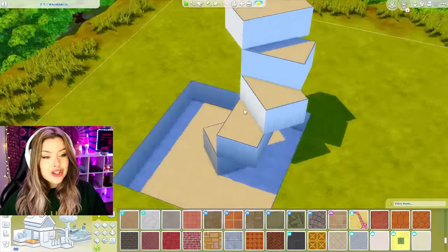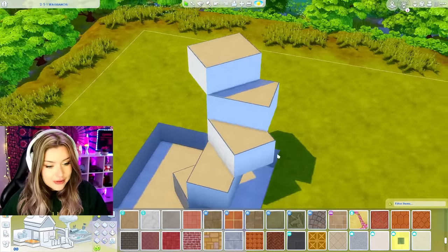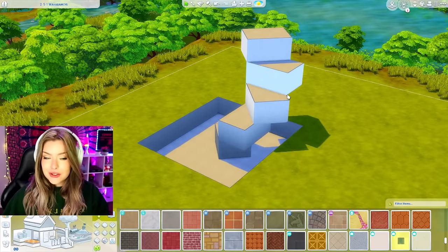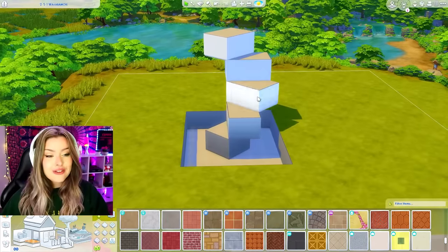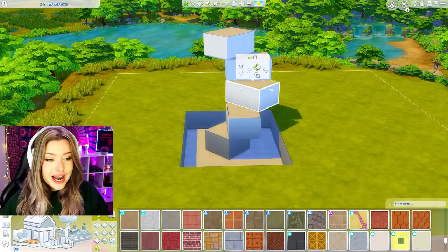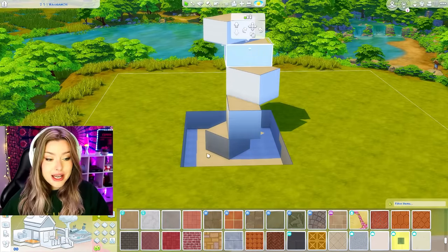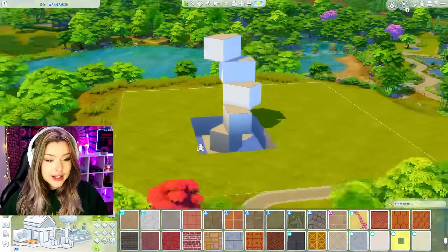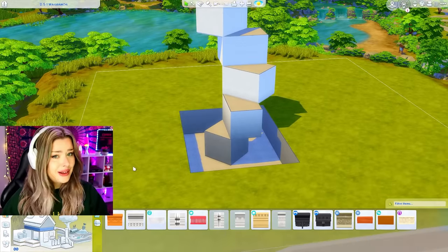So this is what we're going to start with. I'm adjusting these parts so every corner is hanging off on the previous level, and this is going to be our shell. I'm building on a big lot right now but if we have to move I'm totally fine with that. I think I'm going to make this even taller — I'm going to make every single level on the medium wall height so that I can add trim on it. I want to add little pieces here and there, plus it just looks bigger and more impressive.